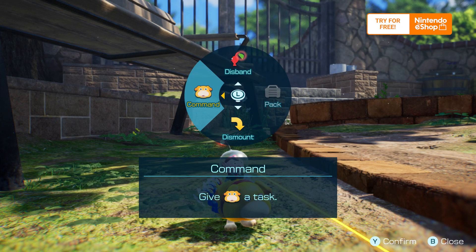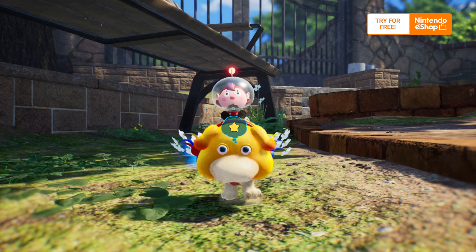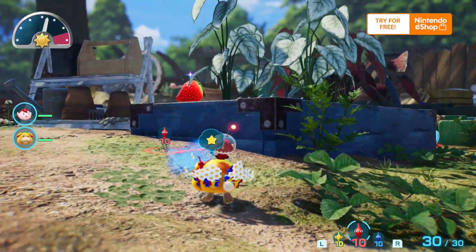Looking for items? Oatchi can sniff them out by following their scent. As they say, follow your nose.